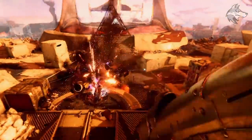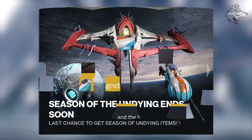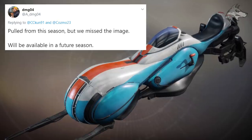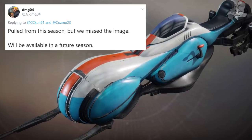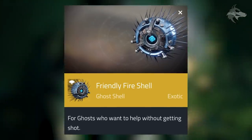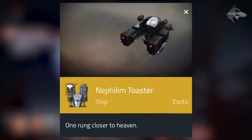Players pointed out that one sparrow in the Eververse preview — the Magneton Trust — shows a Season of Undying icon, which is apparently an error. This exotic was pulled from this season and will be available in a future season. A few other unreleased items are also in the database: the Friendly Fire Shell, which looks like one of the Spider's associates, the Blast Chariot exotic sparrow, and the Nephilim Toaster exotic ship, likely all coming from Eververse in future seasons.